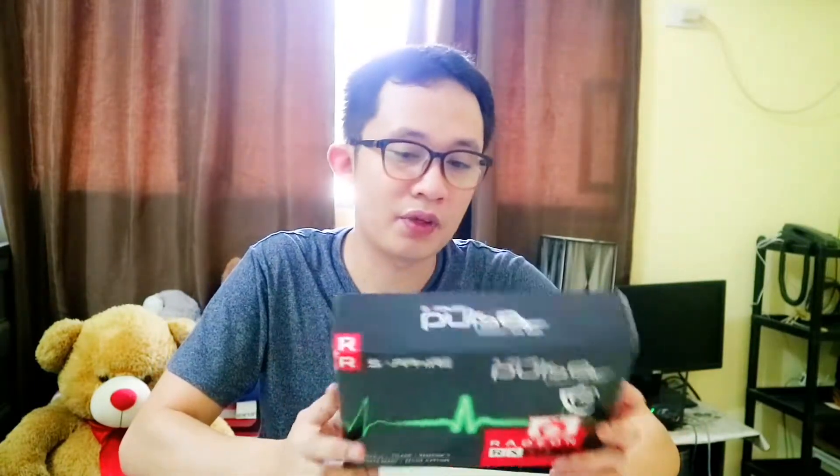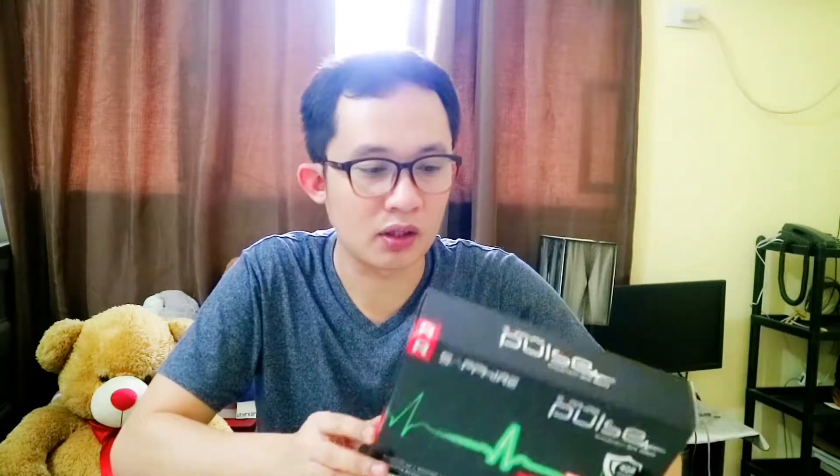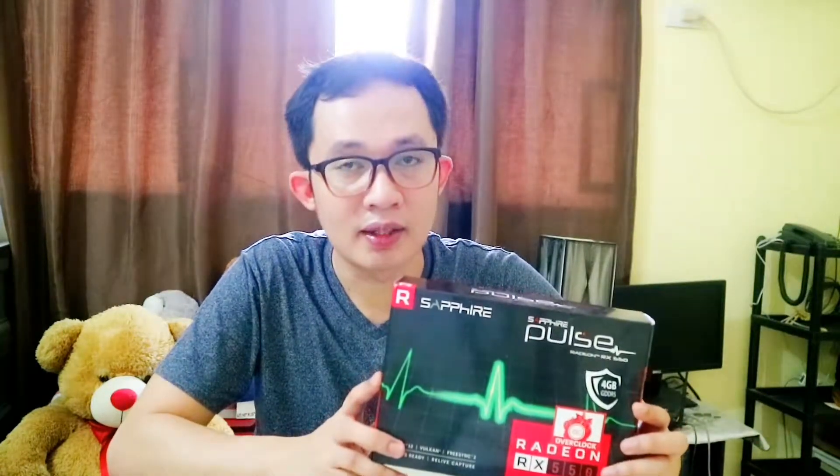We're going to unbox this one from Sapphire — this is called the Sapphire Pulse Radeon RX 550, and the chip is from AMD. But graphic cards are very hard to find right now because of Bitcoin mining — people are using graphic cards for that, so right now graphic cards are so expensive. If ever I find a cheap one, it could be low level, let's just say.